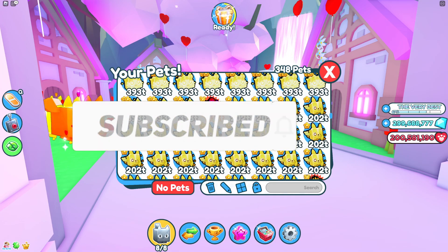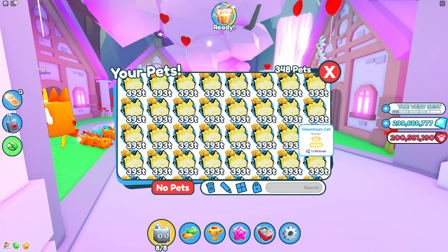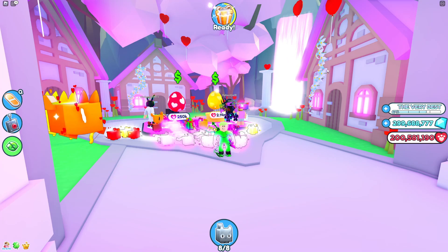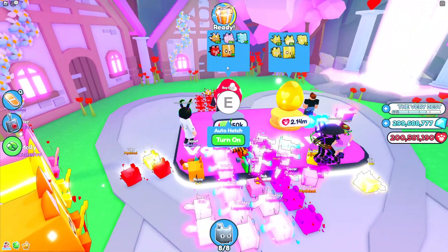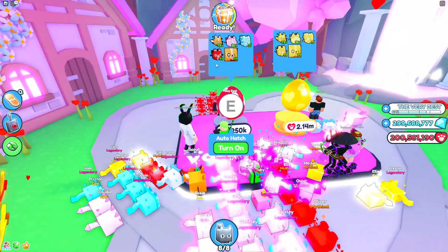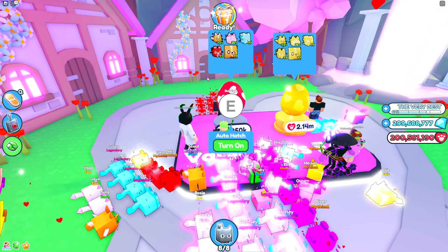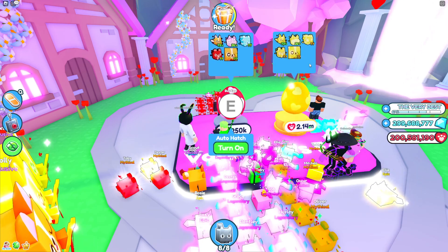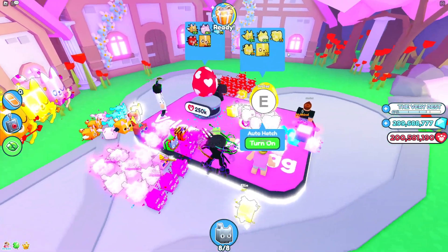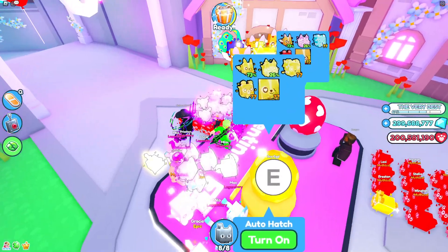I got all these but I need to basically merge them and make them into rainbow ones. So you want to get as many of these guys as possible. If you don't have too much money try to do the cheaper egg. Once you get them what you want to do is fuse them — make them into gold ones first to get the gold versions. Get as many pets as you can.